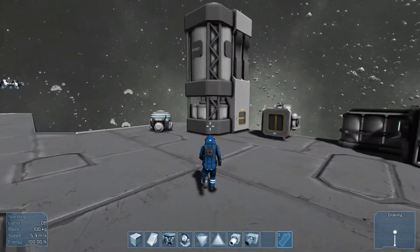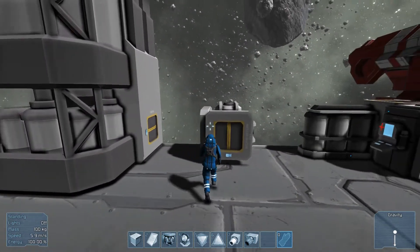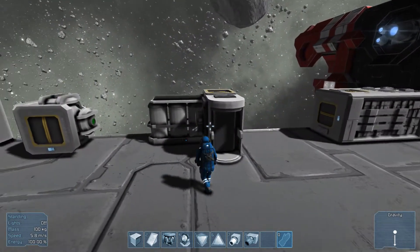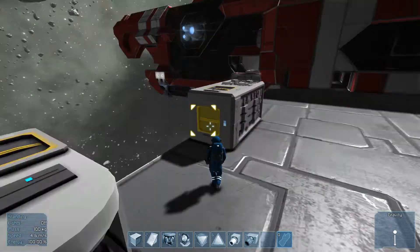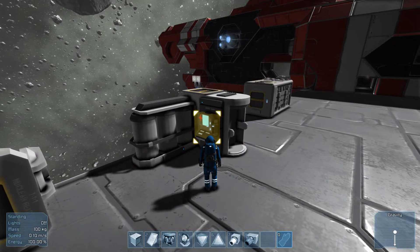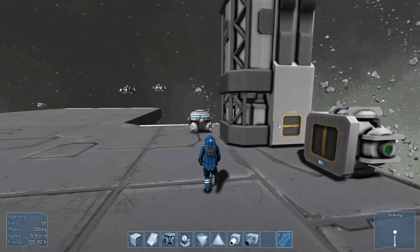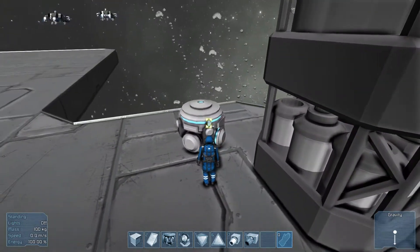Here you can see some of the items: the refinery, the nuclear reactor, the medical bay or medical station, and assembler. But I don't really know what these are doing, because I can't get them to work — I guess they don't work yet.